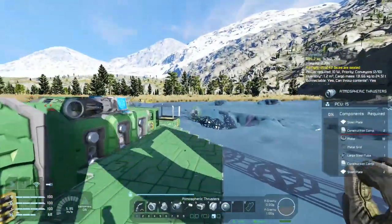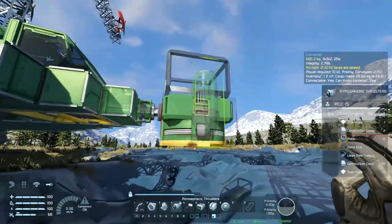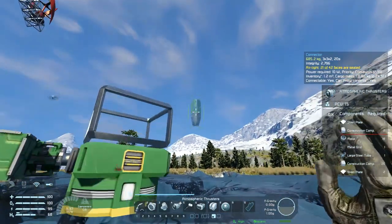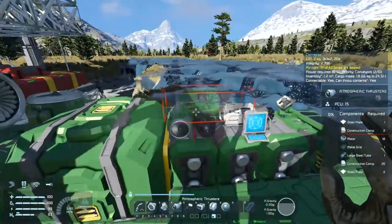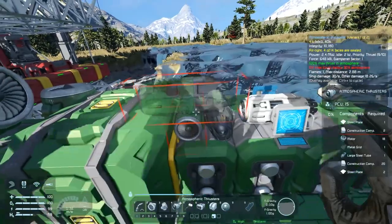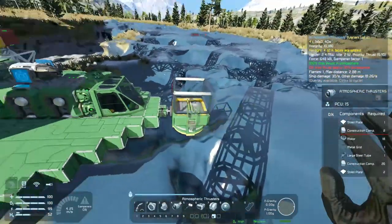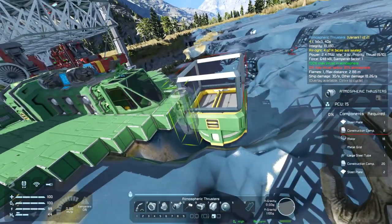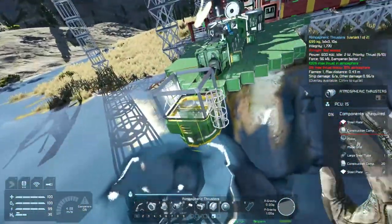Let me look at the carrying capacity of this thruster. We have 648. I think it was 1,300, so we just need 2, maybe 3? I'm going to try to get away with 2 and see if that works. Let's go with 2. I'll kind of oppose them so I can have one each direction.